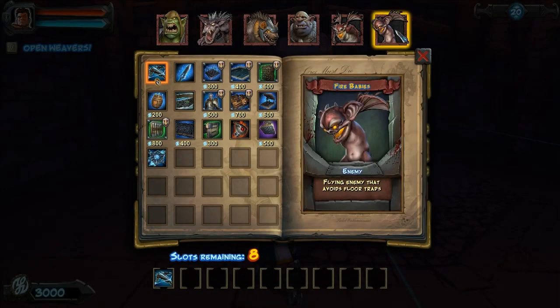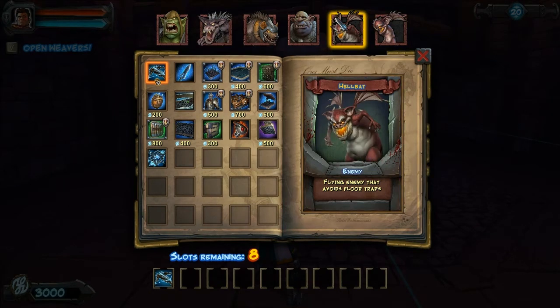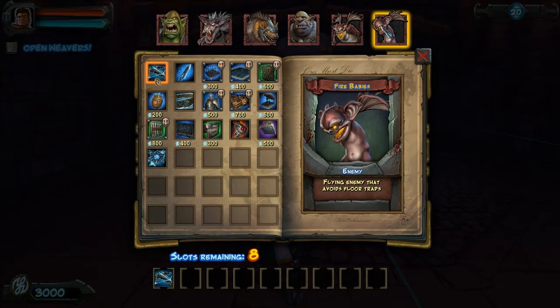This new unit type is the Fire Baby. They're flying, just like the Hell Bats. The difference is Fire Babies die in one hit of anything, but they come in huge numbers usually. So it can be tricky if you don't have a way to deal with a lot of them.